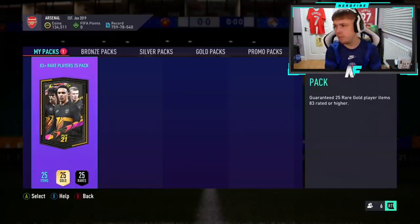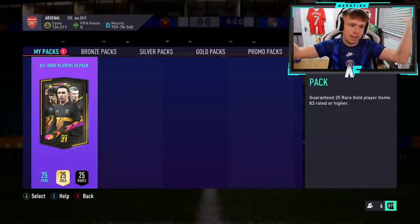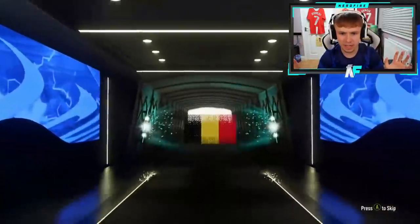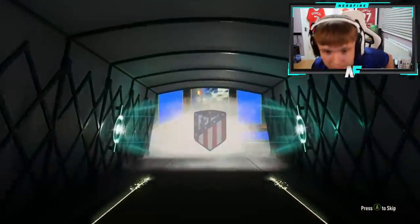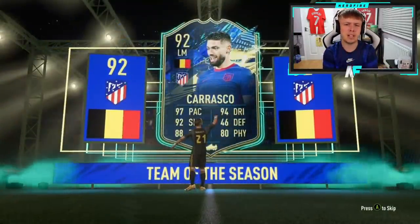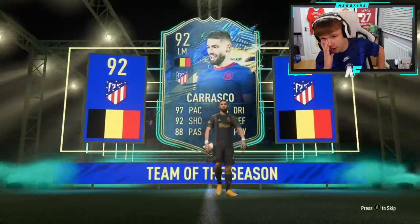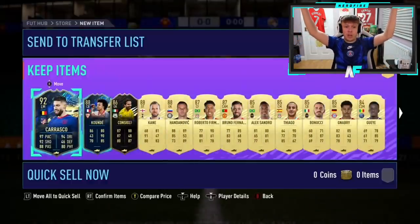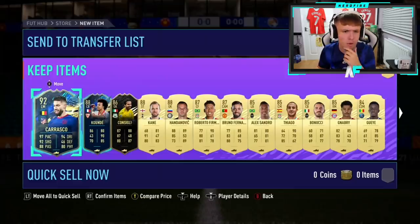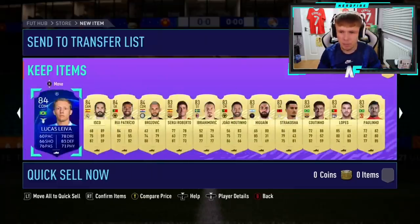Shout out to Rowan with the 83 plus times 25. We've already seen an 84 plus with the Vazquez TOTS. Let's see what the 83 plus is like - you expect less but it could be better. Blue start - Belgium, Carrasco! That's a nice pull. 97 pace, 92 shooting, 94 dribbling. And someone called it - Akundi behind him too! Carrasco and Akundi together - that's a beautiful pack. Seven walkouts total, a lot of 85s in there. That is a dub of a pack.